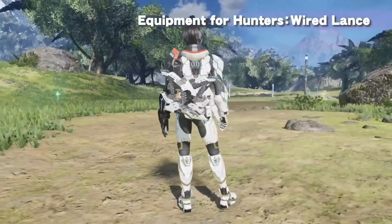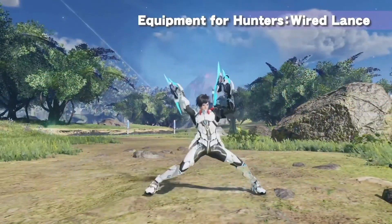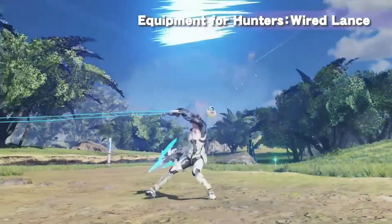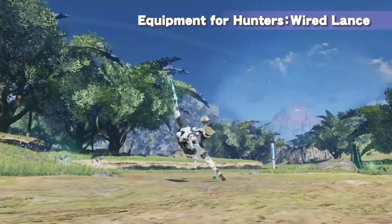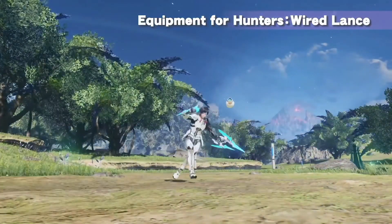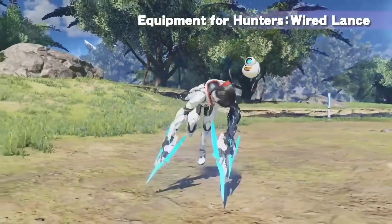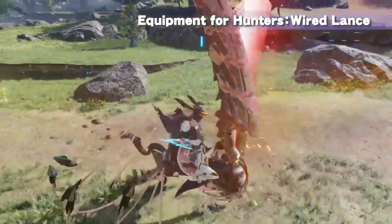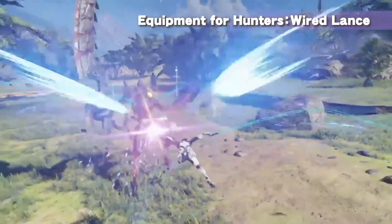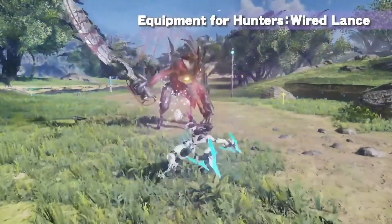Last but not least, we have the wired lance. The wired lance is a very tricky weapon to use because it can be used at long range and at close range — you have full freedom of how you want to control it. It is very good for fighting multiple enemies and keeping enemies at bay, because it has a very wide range of attacks. When an enemy gets close you have a specific skill set for that, and when they're far away you can still hit them with other abilities.